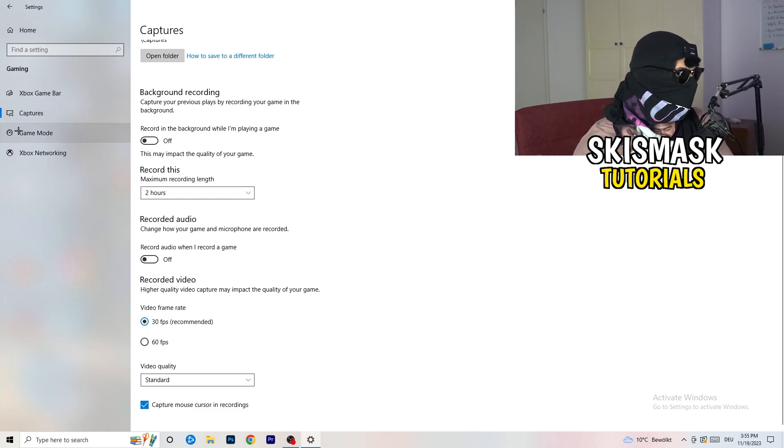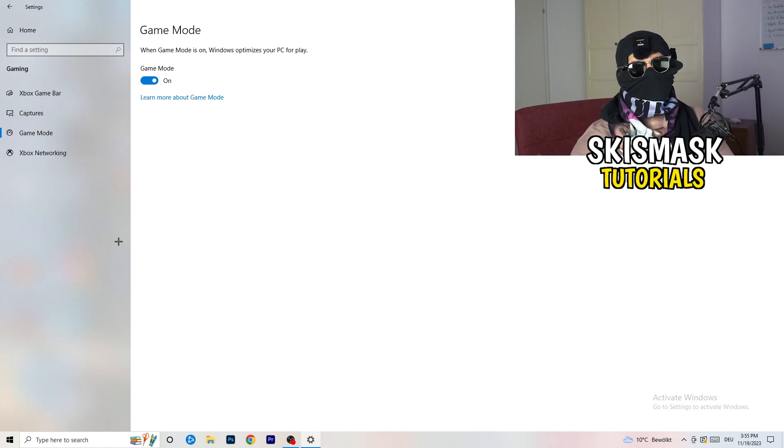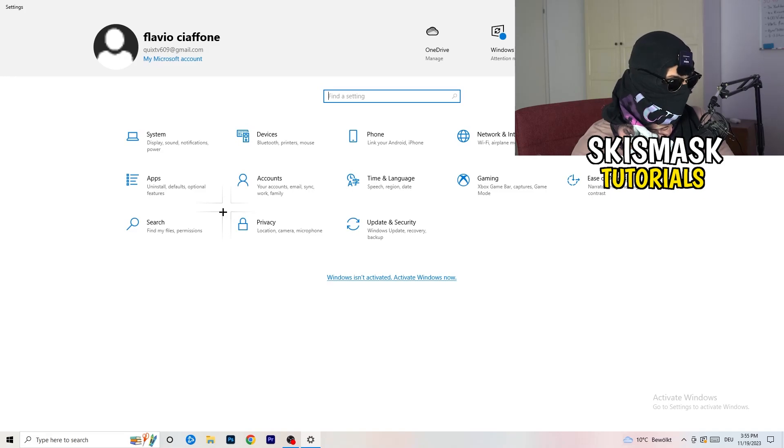Go to Game Mode and check it for yourself — on some PCs it works better with it on, and on others it works better with it off. Try both and see which one gives you better results.